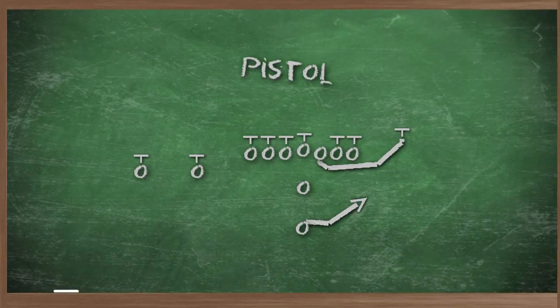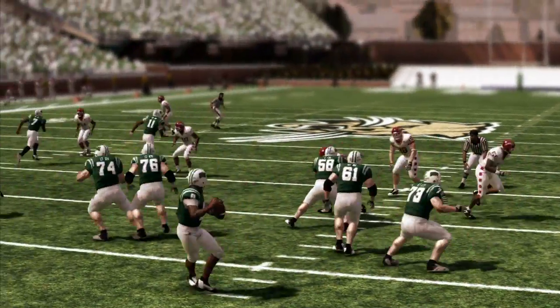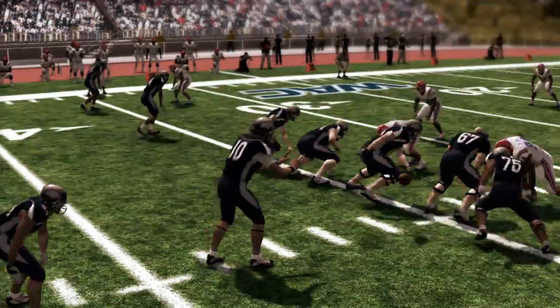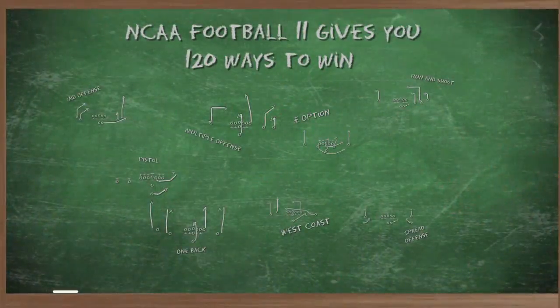The pistol offense still keeps the quarterback back in the shotgun, but you have a tailback now, instead of being next to you in the shotgun, he's directly behind you. It's one of these offenses that's all predicated upon a quarterback who can run and who can throw, and if you have that, you can really make that offense work.